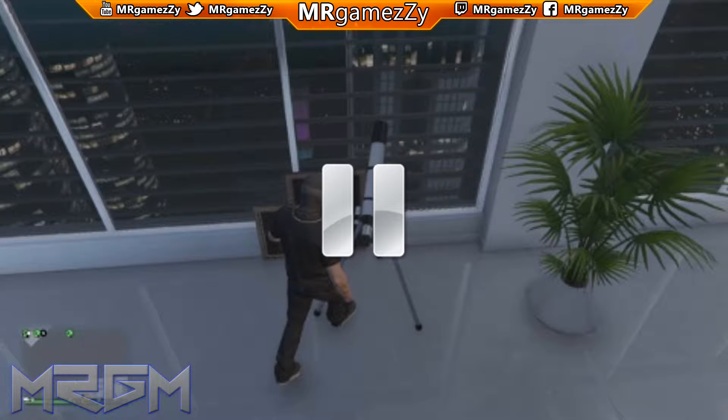The next step isn't hard but I need to explain it. You need to go to any apartment, any office — anything that has a telescope in it — and walk up to it. Run past it, and when you see the option to push right or left on the d-pad (I really can't remember which one), push that as you're running past.